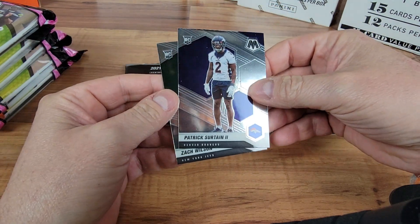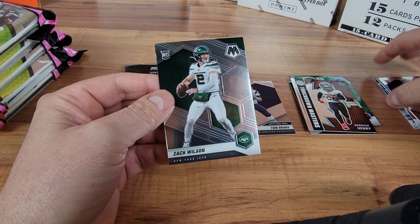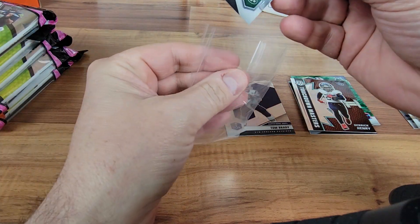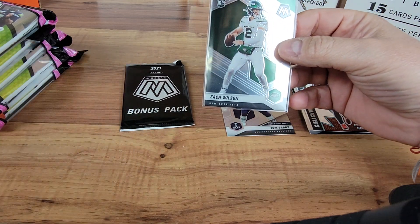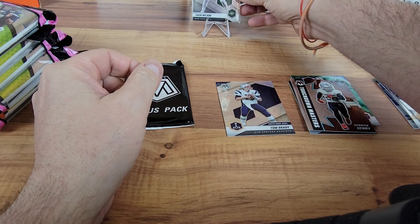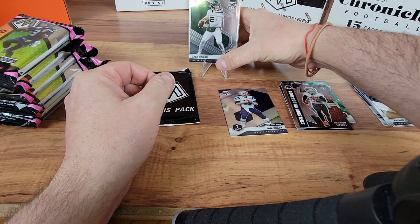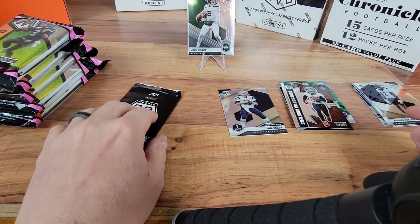Then we get into our rookies - got a Sertain and a Zach Wilson. So this one we will penny sleeve, hard sleeve. We can put it on a stand if you want. It's a rookie QB base rookie. We'll throw him up there for our viewers - let's zoom this out a little bit.